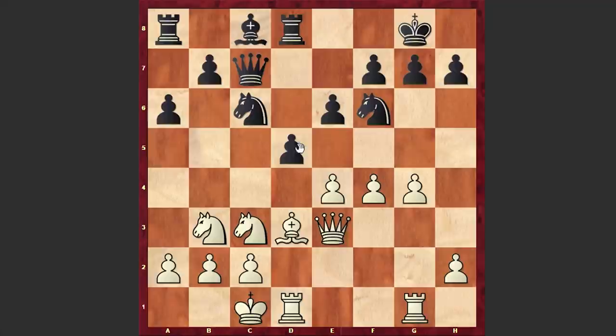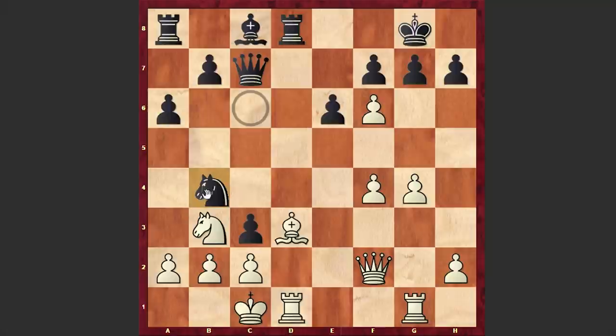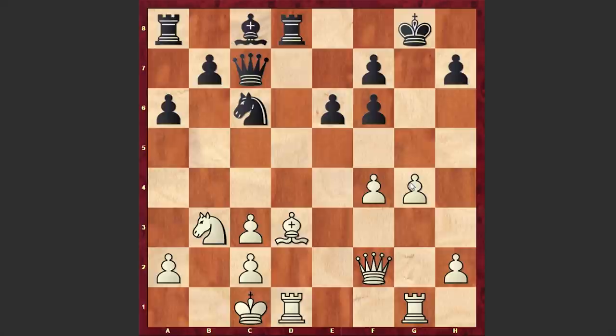White is launching a pawnstorm. d5, e5, d4, Qf2, dxc3, and in return Spassky is capturing on f6. Nb4. Already at this point there are serious issues in black's camp. gxf6 is a better line but even in this case after bxc3 white has a very dangerous attack. f5 followed by g5 can create too many problems for black. Instead after exf6 we see Nb4. As we have reached the critical position, please pause the video and try to find Spassky's next moves.